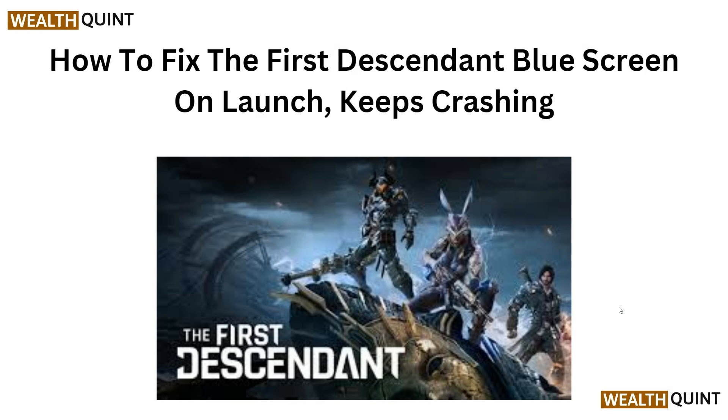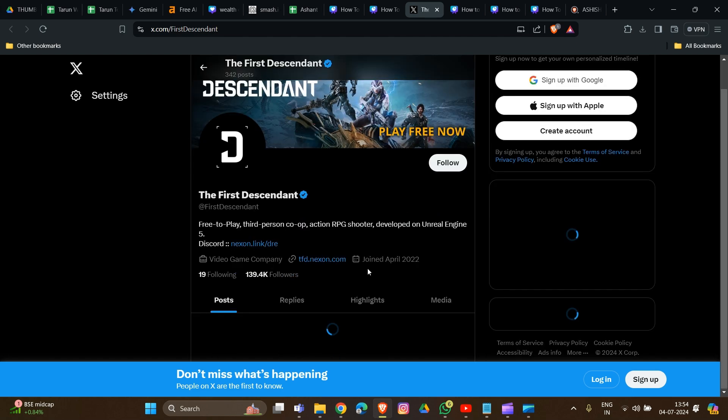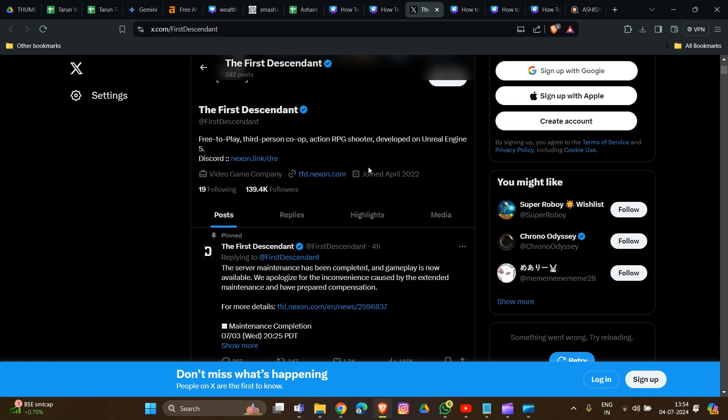Let's start with Fix 1: check the server status. We have to go to the official website of The First Descendant and look for any announcement related to updates or server status. The server media page link and their Twitter handle account are provided in the description box, so you can easily check ongoing problems or important updates. They may have a server maintenance problem which they will resolve.